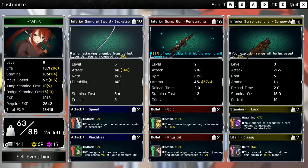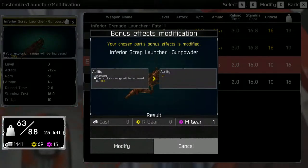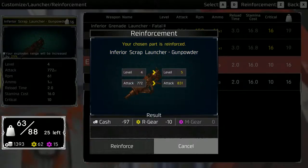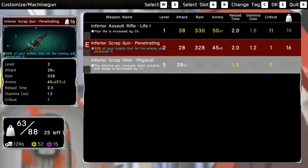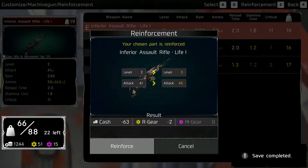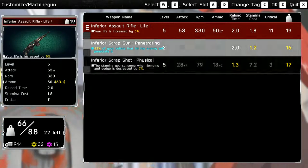We'll go to the actual customize menu and try to upgrade some stuff. This could use a bump up — reinforce. I'll put it up to level 5. I think I'm gonna switch this to the assault rifle and equip that. Reinforce it a few times. So that is leagues better than what I was using — we'll use that.